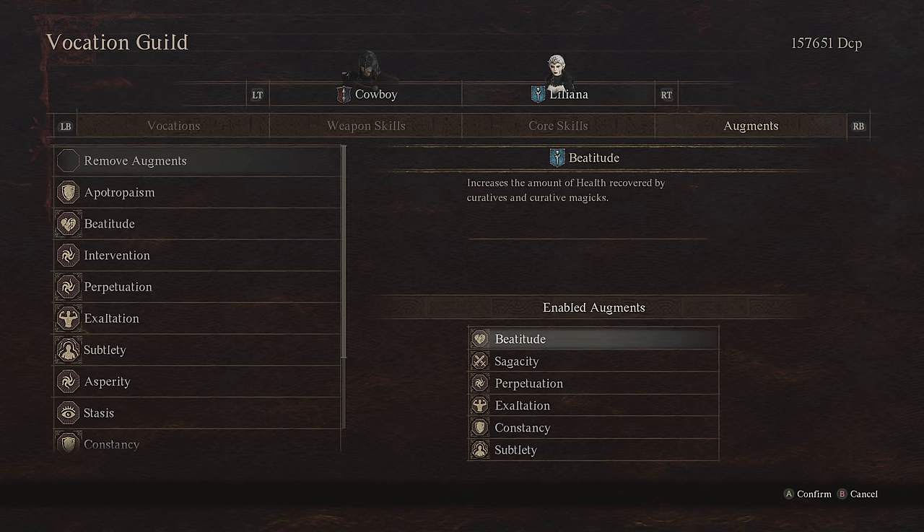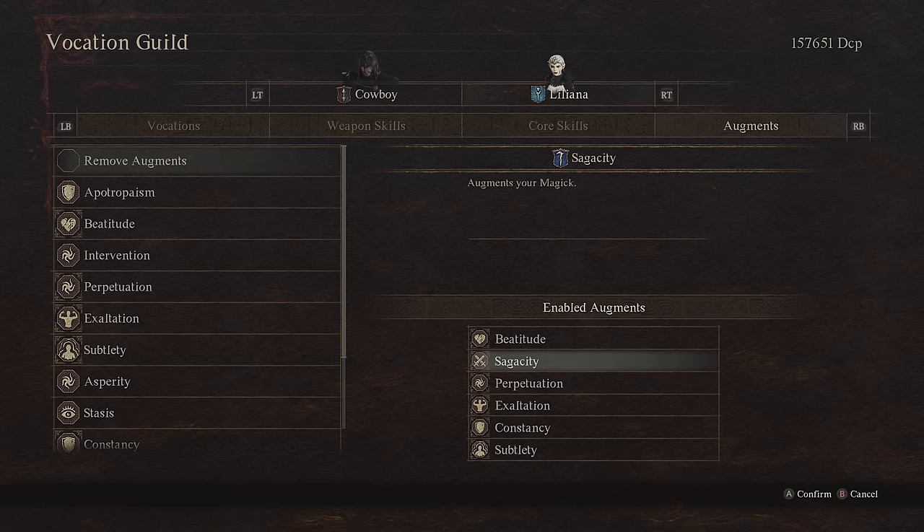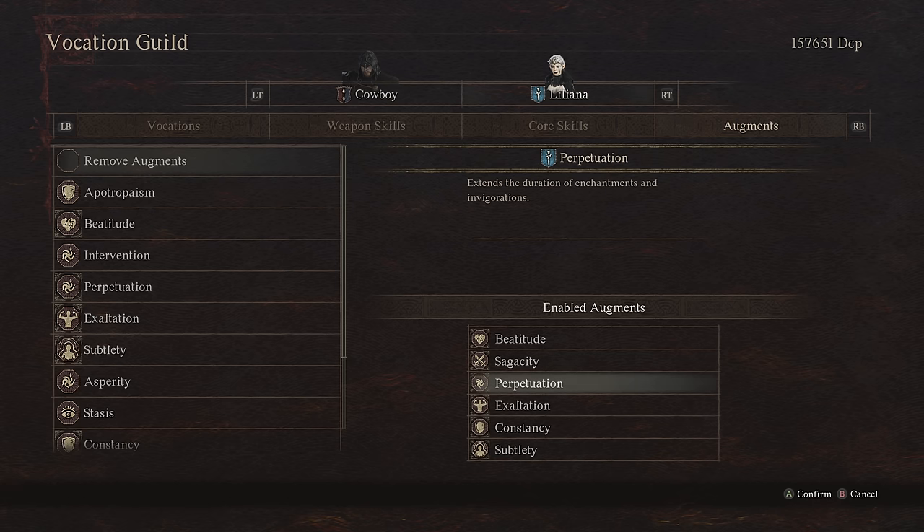For our augments, we're going to take Beitude from the Mage Tree — this increases the potency of our Anodyne. We take Sagacity from the Sorcerer Tree, which augments our magic. We take Perpetuation from the Mage Tree, which extends the duration of Enchantments and all those buffs we have. Exaltation from the Mage Tree augments our stamina recovery — we're going to be using stamina to cast these spells, and that also works for pawns. And Constancy from the Sorcerer Tree, because knockdown is a very hard CC to deal with. A wolf could grab you by the neck, a goblin could pin you, larger enemies could grab and beat on you — this helps prevent all those instances, which is very important for our party's support.